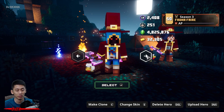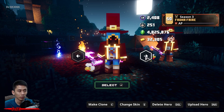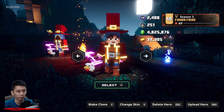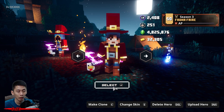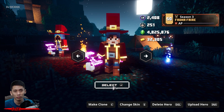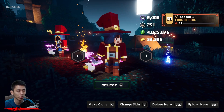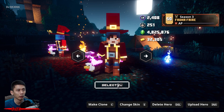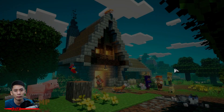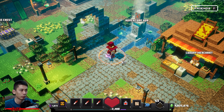Here's the second reason why it doesn't work on console: the cloud save doesn't upload the tower progress together with the character data. So if you start the game with the cloud-downloaded character, the reward claiming screen won't pop up. I'll show you right now — remember, this is the player two character.